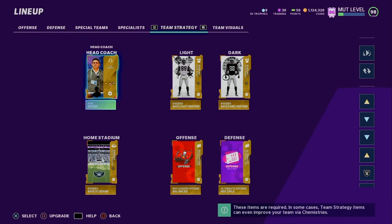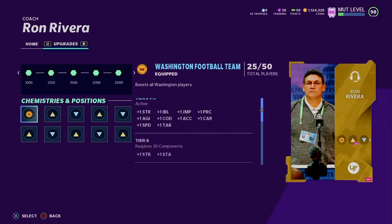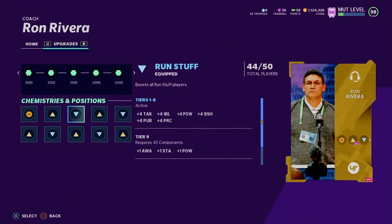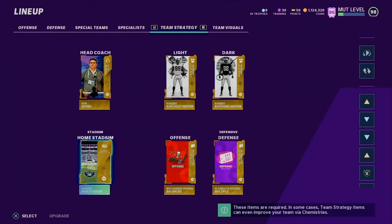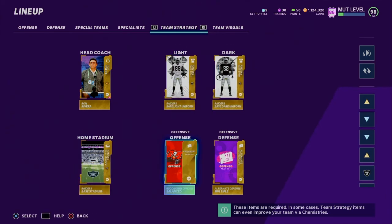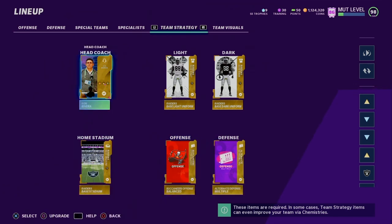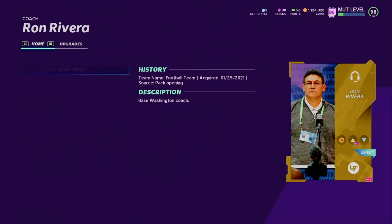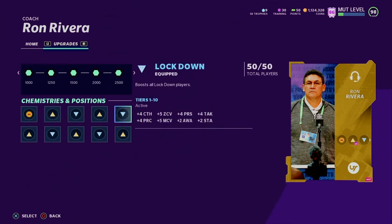Team strategy — the GOAT Ron Rivera, the man that beat cancer, the one and only. If you guys didn't know, you guys can put coach chemistries on with Power Run, Run Stuff, and Lockdown. Home and away uniform for the Raiders, home stadium for the Raiders, Tampa Buccaneers. Offensive playbook, alternate offense or defense — Multiple. I just wanted to show you guys you can put Lockdown or any chemistry you want on him.